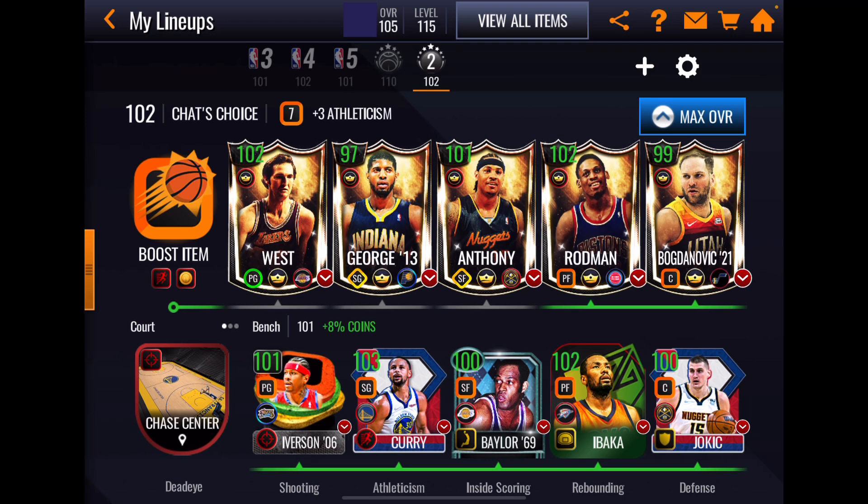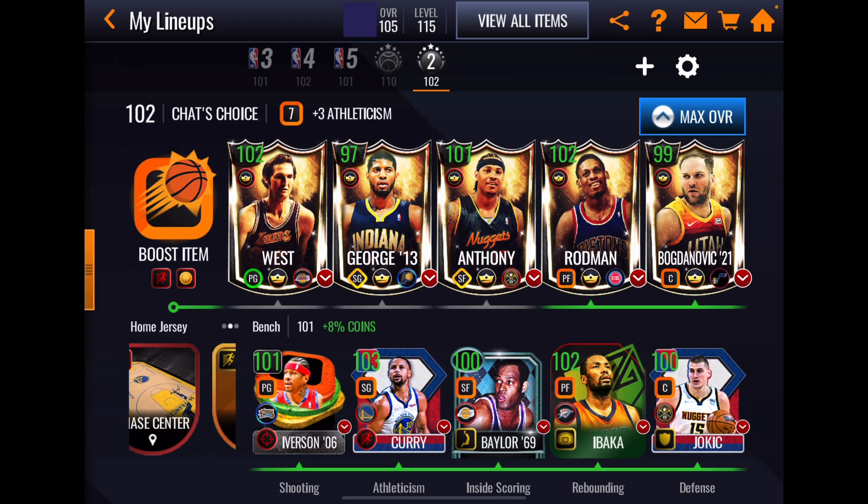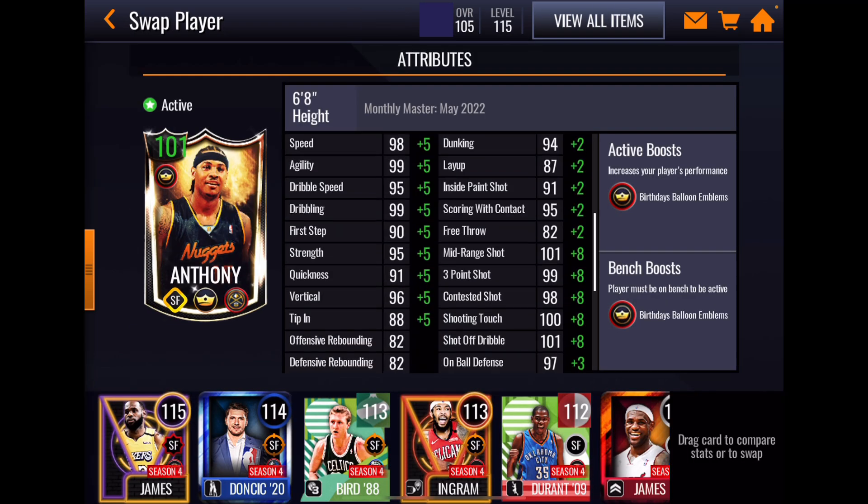Now we go to one of my favorite cards in the game — Carmelo Anthony. His athleticism stats look fantastic. To me, this is the Monthly Master to get: speed and agility at 98 and 99, 99 dribbling, 96 vertical, and a pair of 82s for rebounding. Coupled with that 96 vert, this small forward is going to get some boards. His inside offensive game has good stats — the layup is low but 95 scoring with contact and a 94 dunk looks really good.